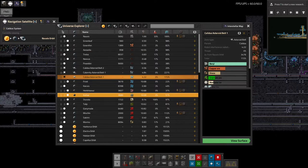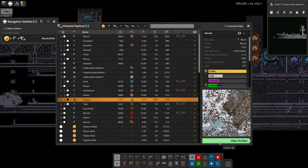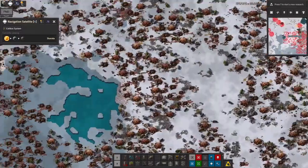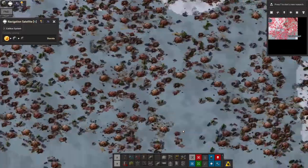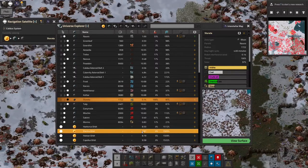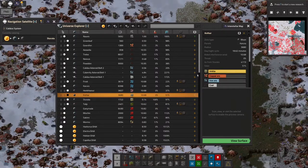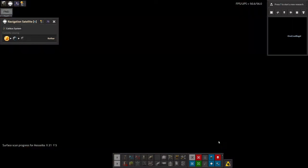I need to go to either Kothar or Sturata, because those are both iridite-heavy planets. Sturata has a surface that appears to be almost completely biters, so I'm probably not going to go there — I don't think I can deal with that with the weaponry I've got at the moment. I'd land in the middle of it and almost immediately get killed. Instead we've got Kothar, which has a 0% threat rating, a decent amount of iridite and some copper, iron, coal and so on. Let's have a look at this planet.